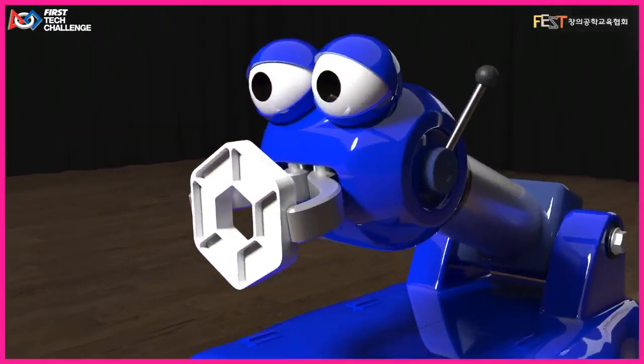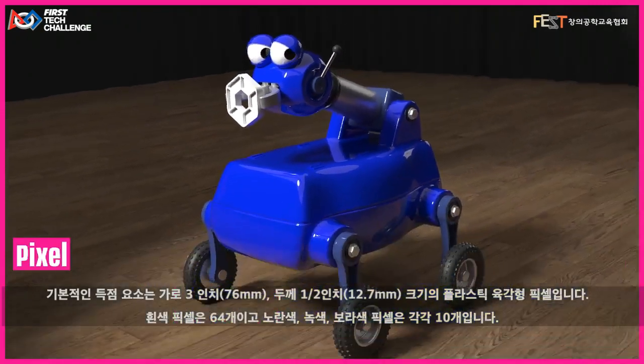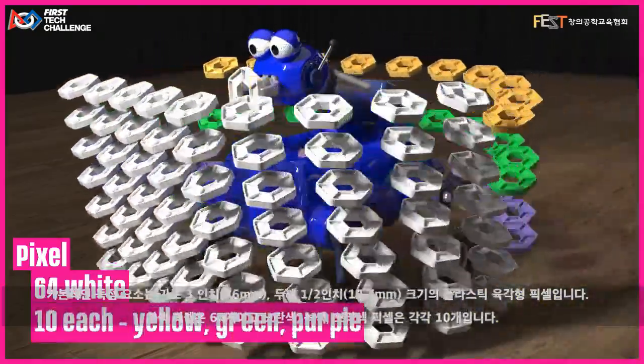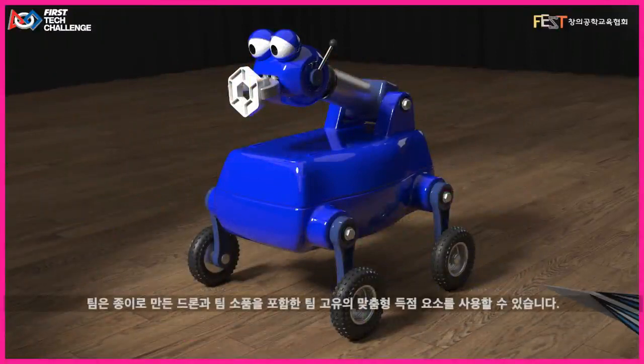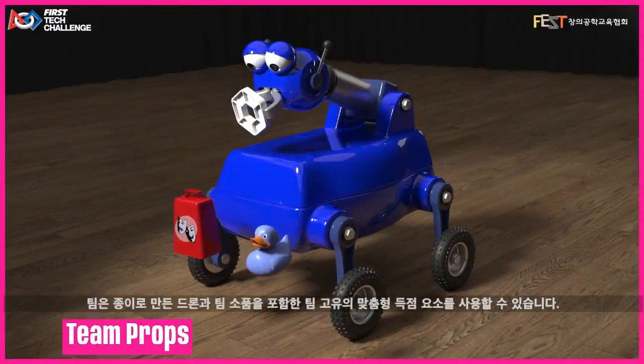The primary scoring element is a plastic hexagonal-shaped pixel, three inches across by one-half-inch thick. There are 64 white pixels and 10 each of yellow, green, and purple pixels. Teams may construct custom game and scoring elements, including paper drones and team props.